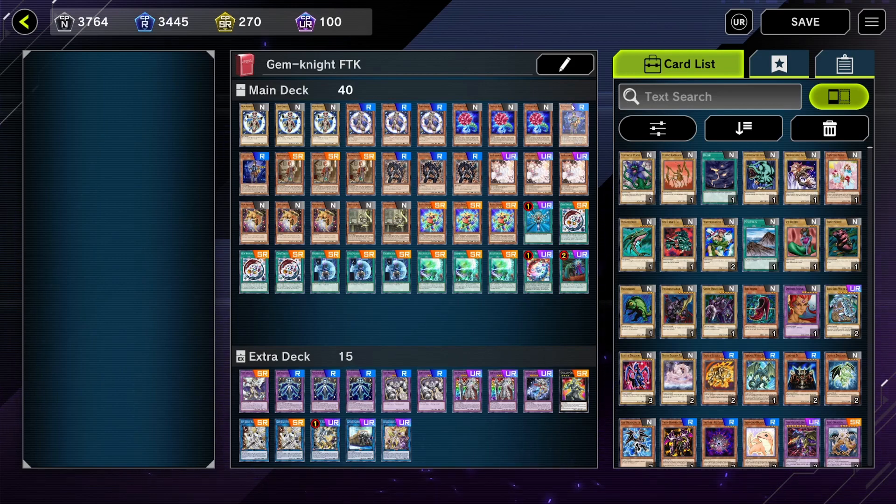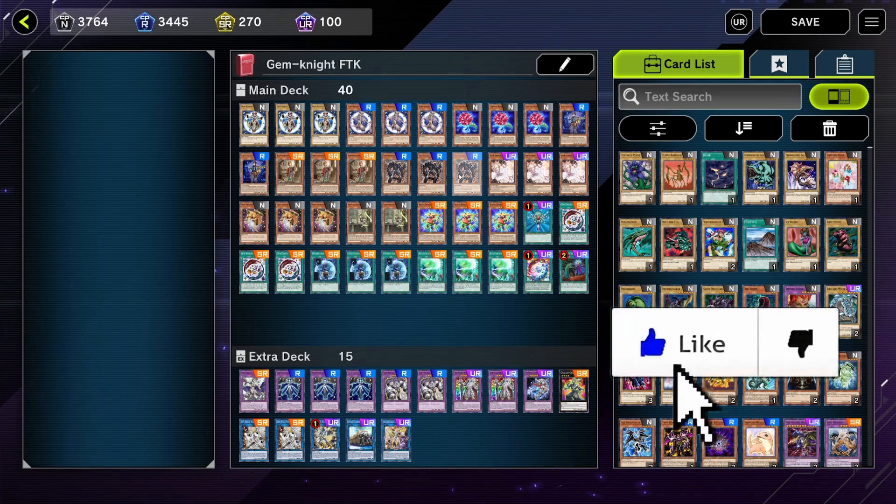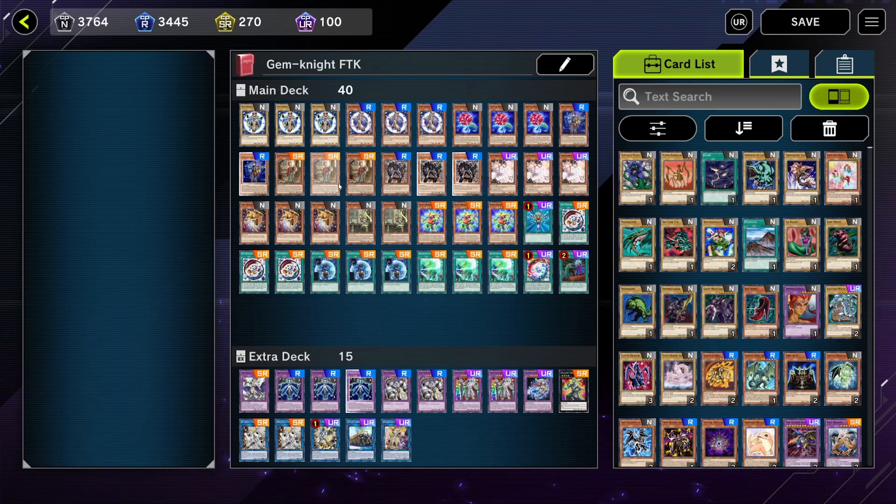Crystal Rose toolboxes everything, extends itself back out into the board as you're comboing off. Then we have our Adamantipator line: two copies of Analyzer, three Researcher, and two Seeker. Seeker at two, Researcher at three.